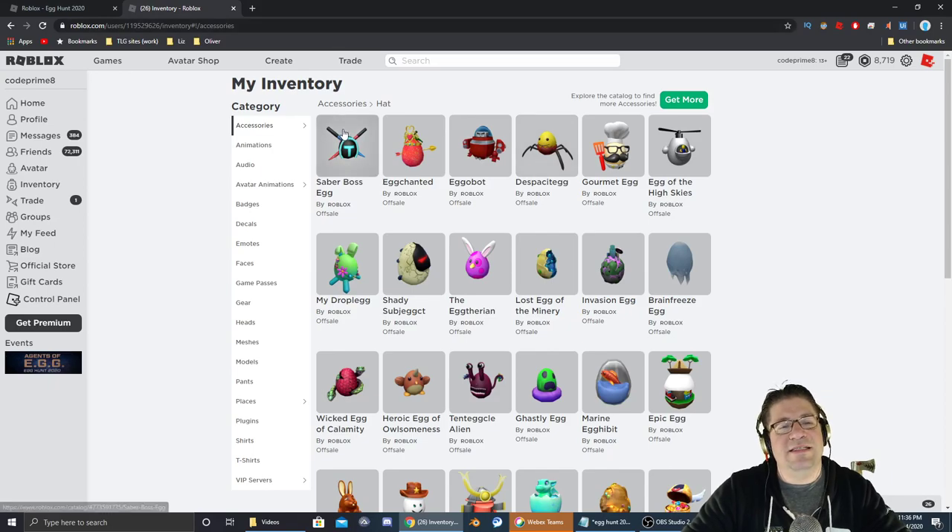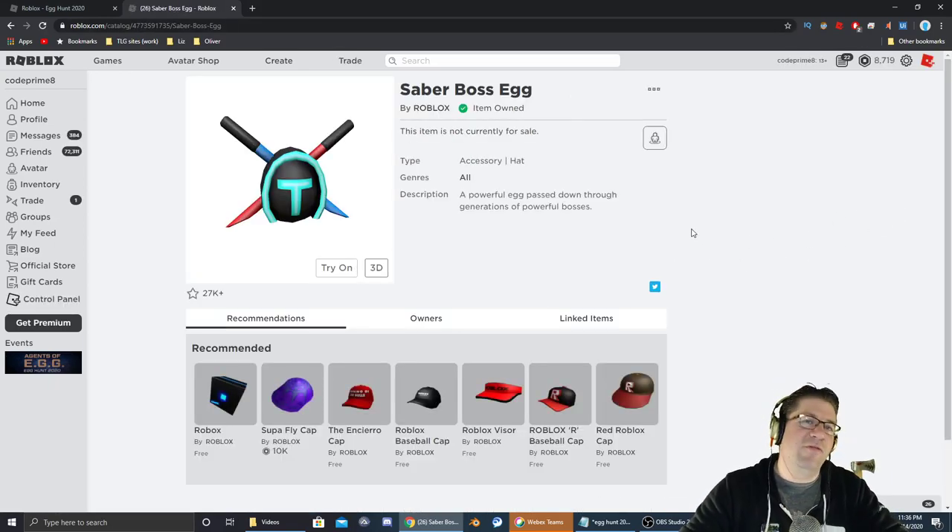And there it is — the Saber Boss egg, as promised. Thank you everyone for watching this Easter Egg Hunt 2020 with me Heath Askins, CodePrimate. Don't forget to like, comment, and subscribe down below — do all those cool things I'm supposed to call out at the end of the videos. Love you guys very much. Have a great day or night or whatever it is, and we'll talk to you soon. Bye.